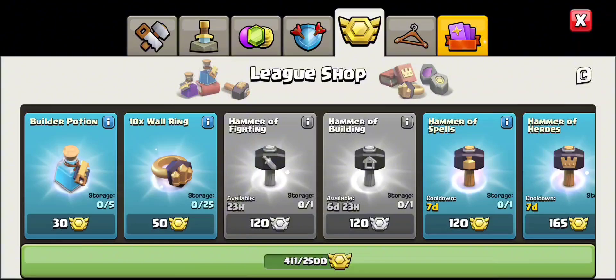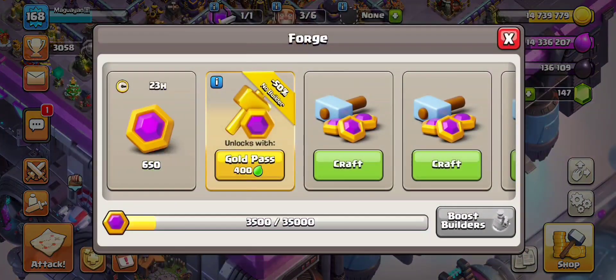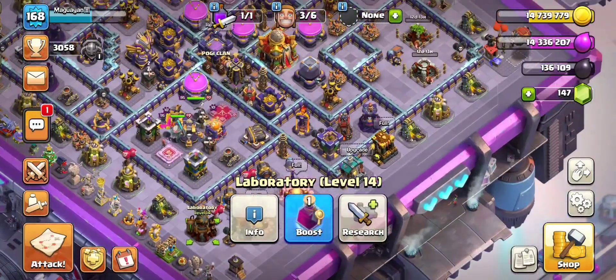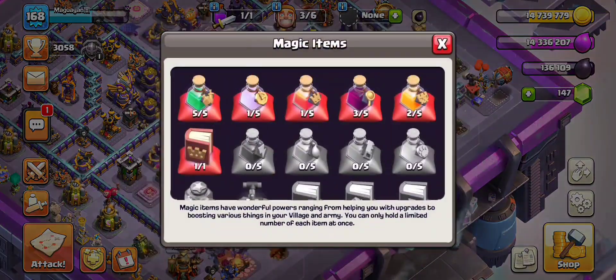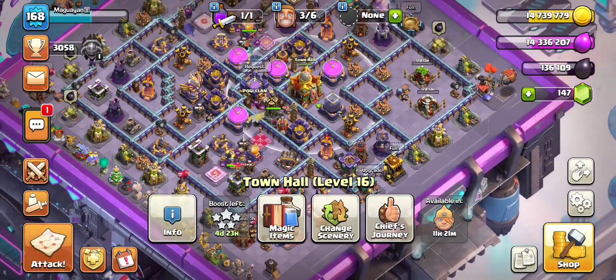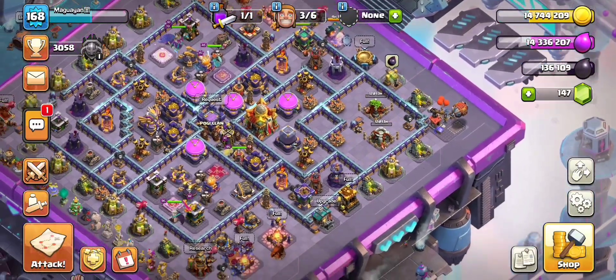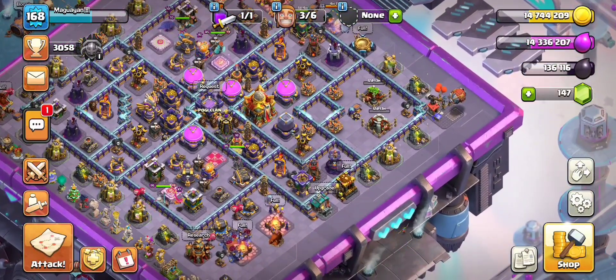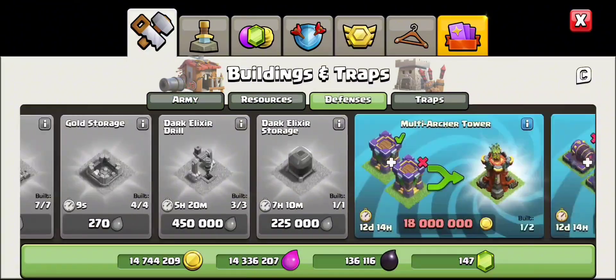I need to wait for the cooldown before I can buy another Hammer of Fighting, so I'll buy it tomorrow. We also have one Book of Heroes, but unfortunately we're short on dark elixir to use it on my Royal Champion.